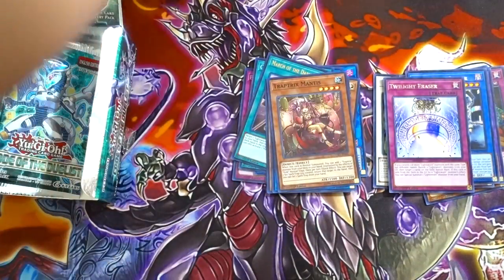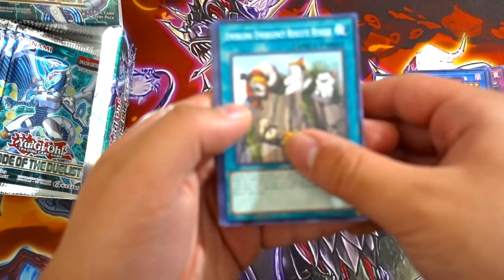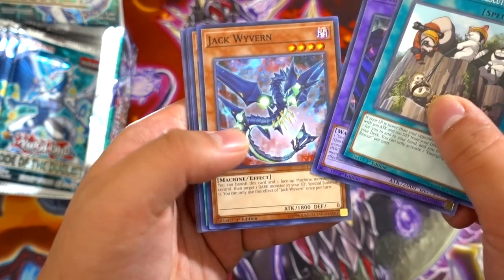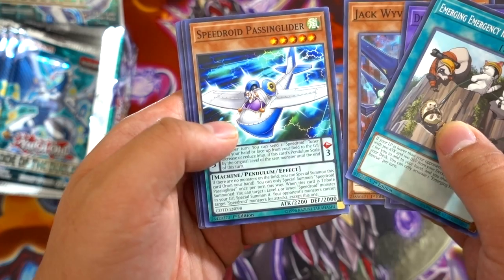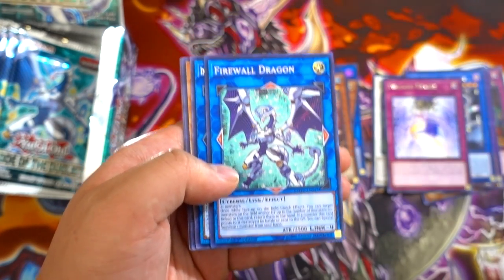Next pack — let's see. World Chalice, where you at? Rescue Rescue, Destiny Hero Dangerous, Jack Wyvern — Speedroid Passing Glider — and Firewall Dragon!